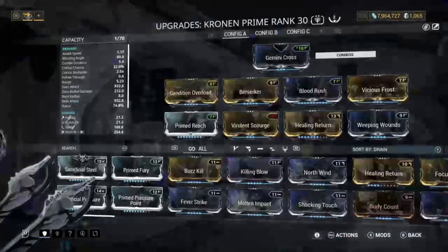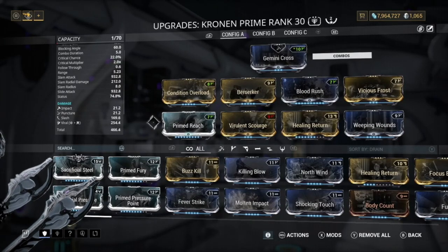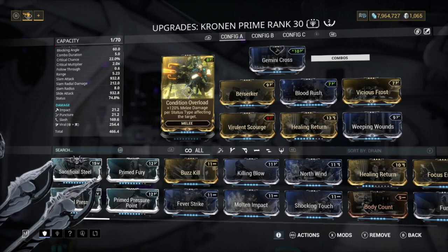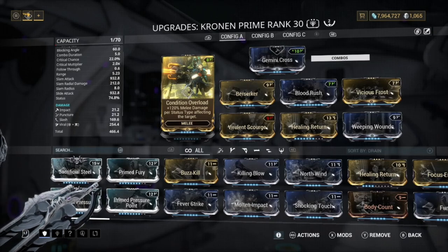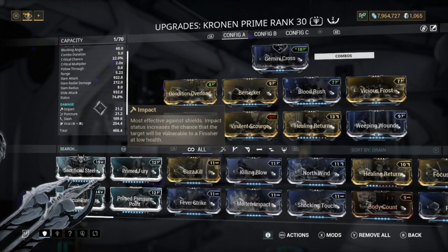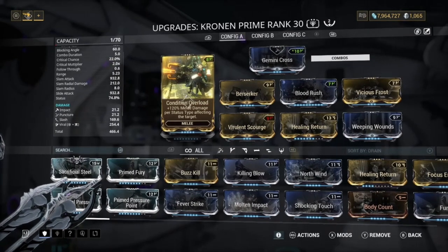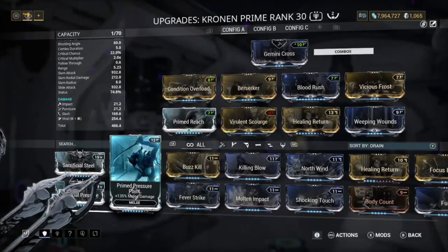Next is the Cronium Prime build — probably my favourite build to use, and I wouldn't be surprised if it gets nerfed given how ridiculous it is. We've got Prime Reach for range, Condition Overload which is personally better than Sacrificial Steel or Pressure Point setups because you get 120% melee damage per status effect. Our status chance is 75%, mainly proccing Viral and Slash, giving 240% melee damage on an enemy.